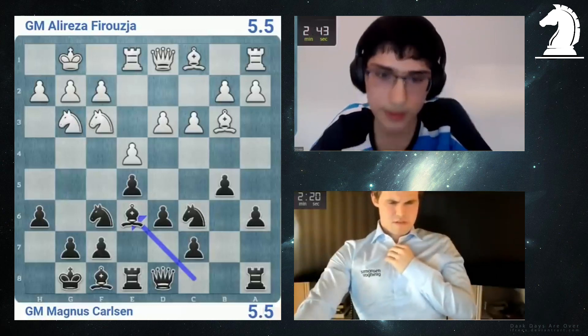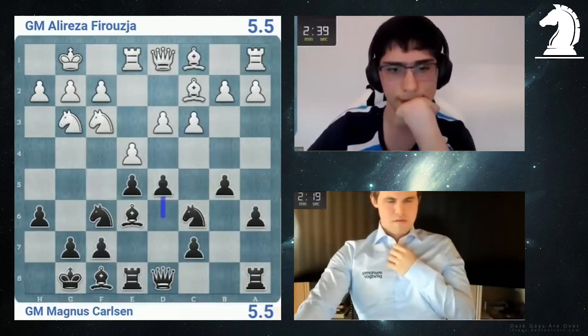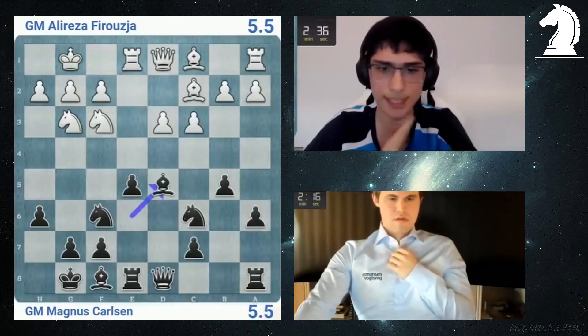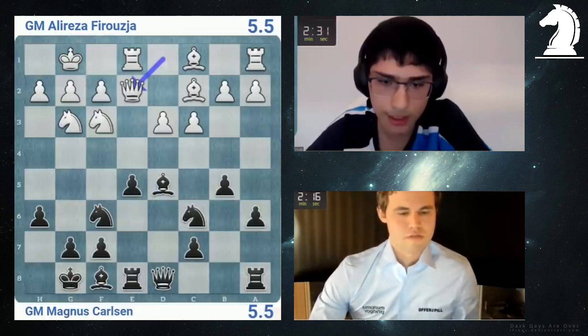Bishop e6, Rook e6, d4. I think d5. Bishop c3 wants d5? Probably not, I don't know. He goes d5. He takes. Very decent position. He just takes; he doesn't have the usual Italian sort of playing with Knight h4 and everything.